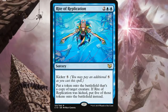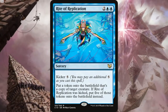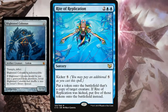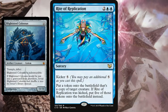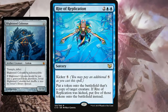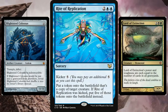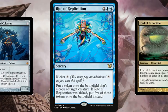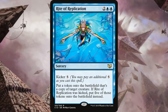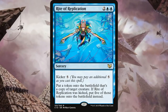Beyond combos, it never hurts to just kick Rite of Replication on powerful creatures without busted ETB interactions. Even Blightsteel Colossus becomes a serious win condition with five copies, and Lord of Extinction becomes a massive threat in multiples. It's a fantastic blue card even outside of dedicated control builds — great for making big, game-changing moves in Commander.